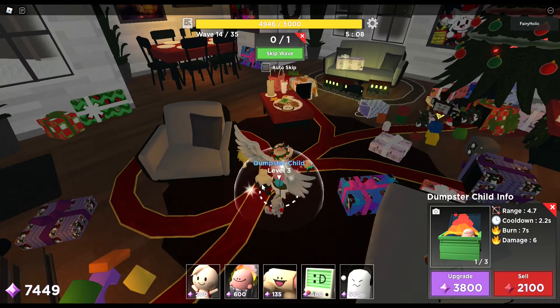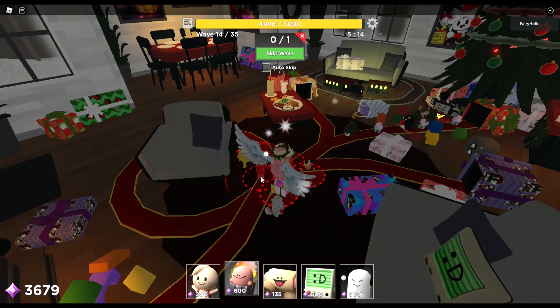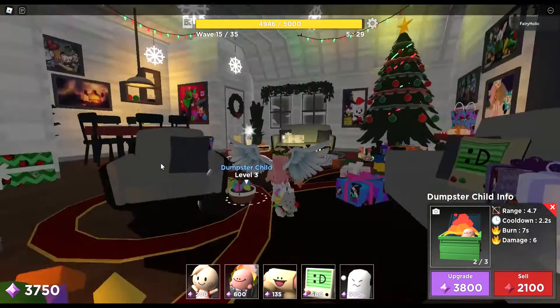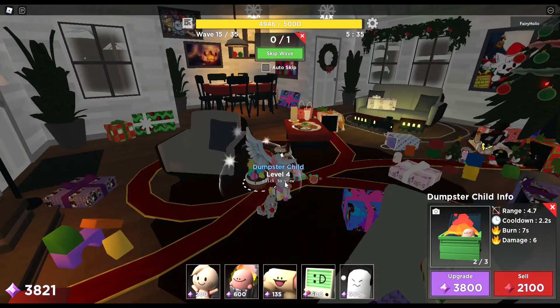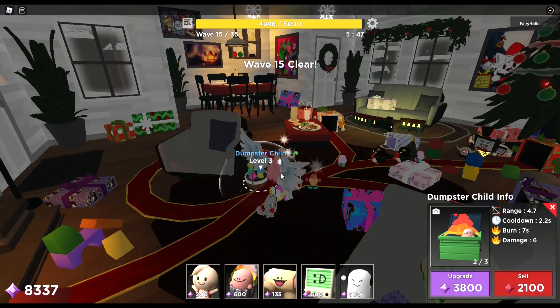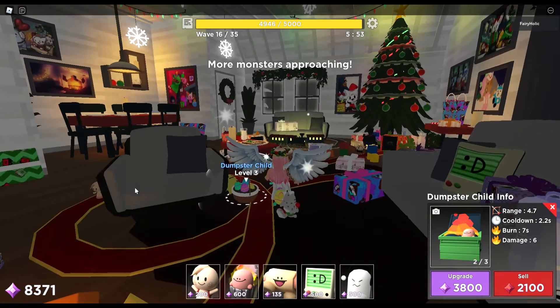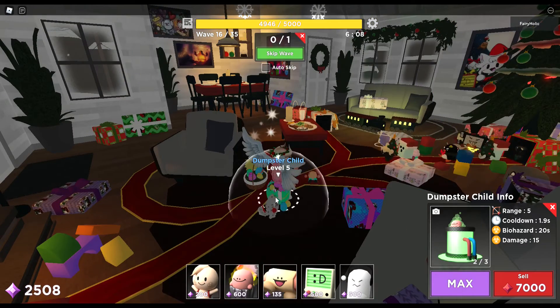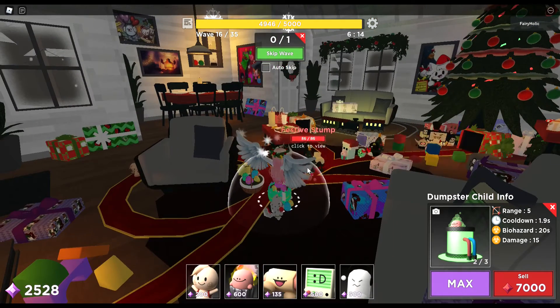It was actually the dumpsters that saved me. I used level five, level four, and level three dumpsters, kept moving them up. Then as Wafer gets very close to the present, you can move the dumpsters right to the beginning, max your spectra, and max as many towers as you can.